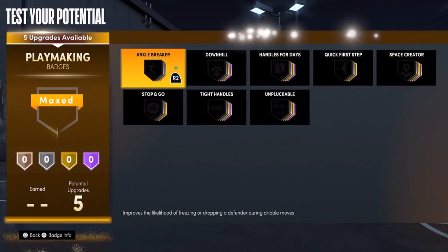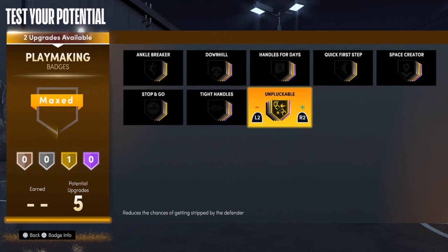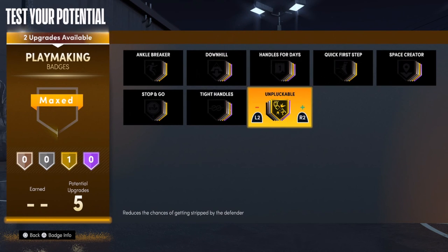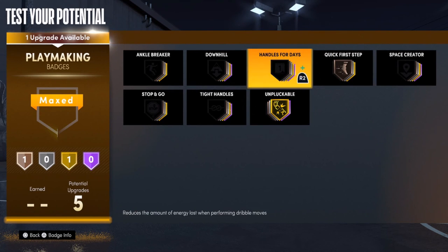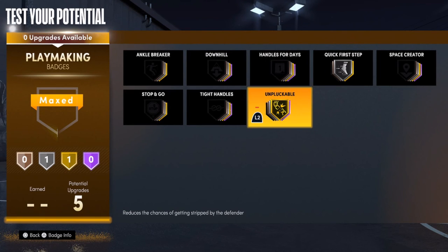For playmaking, Unpluckable is a must — might as well put Unpluckable on Hall of Fame. Quick First Step on Silver, Unpluckable on Gold.